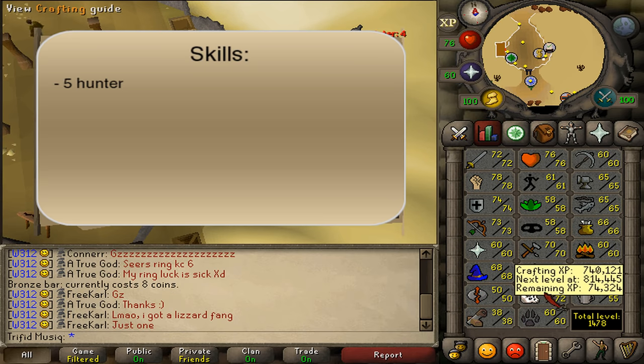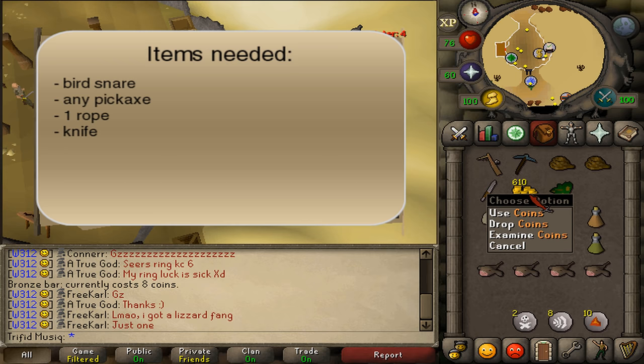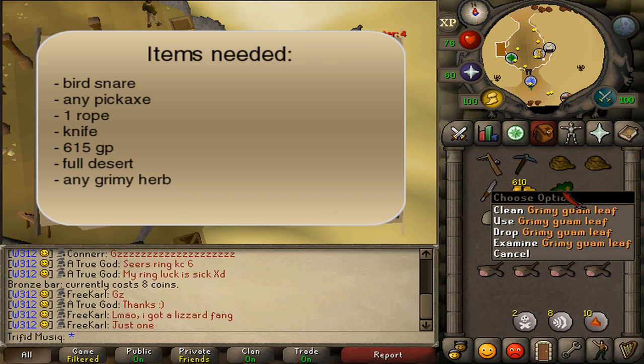Skill requirements are 5 Hunter and 21 Thieving. Items needed are a bird snare, any kind of pickaxe, 2 ropes, a knife, 610 gp, full desert gear including the shirt, rope and boots, and any kind of grimy herb.